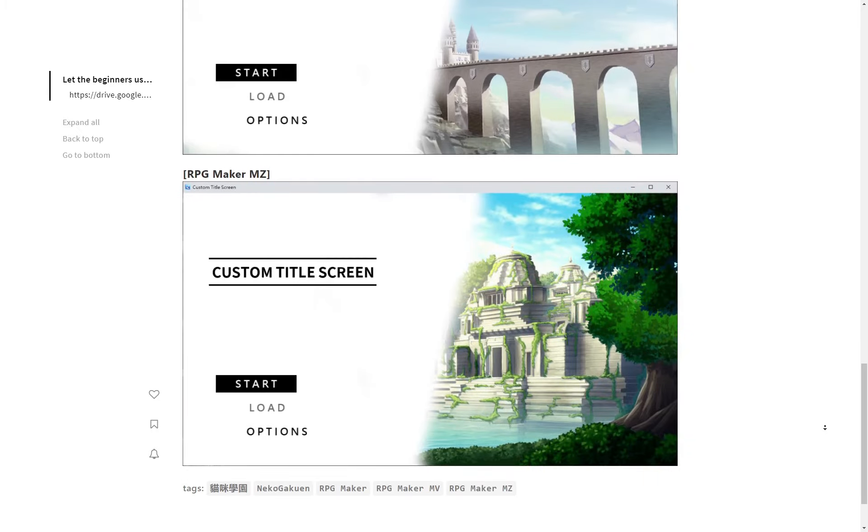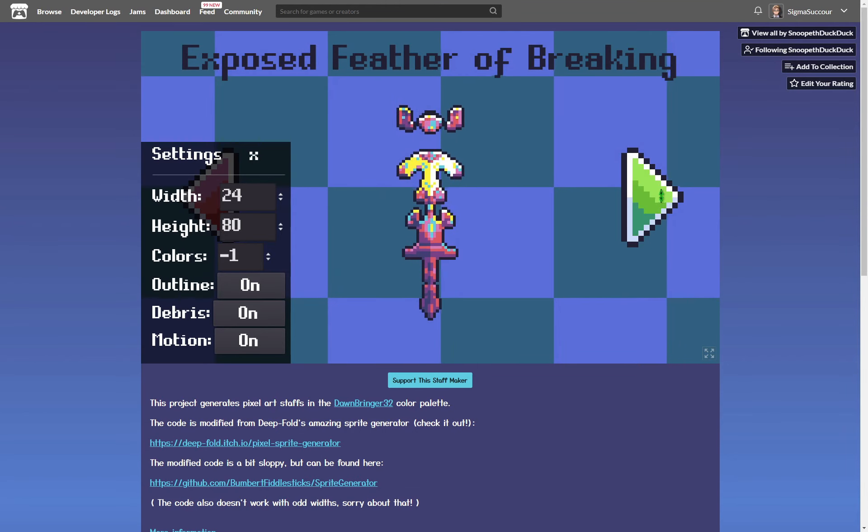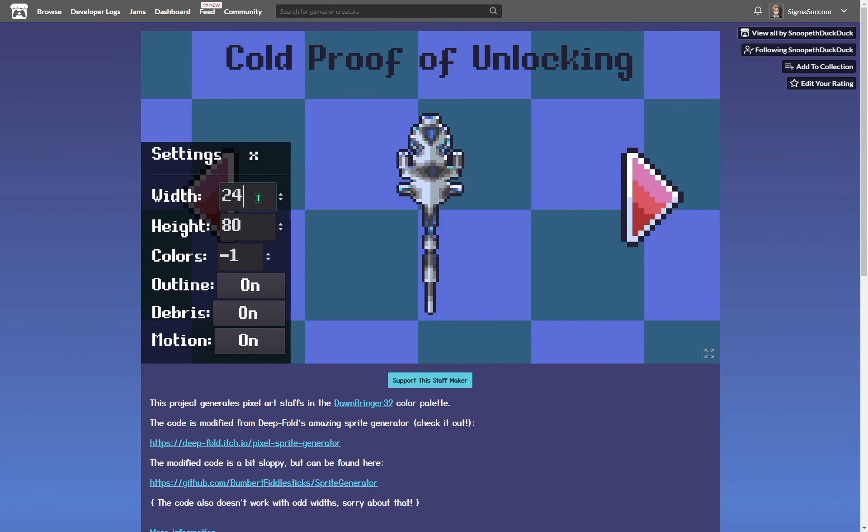A downloadable project template by Mirai of a beautiful custom title screen in MV and MZ. A tool for generating staffs by Snoopat Duck Duck.